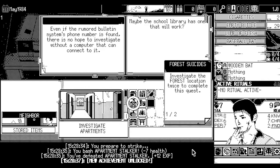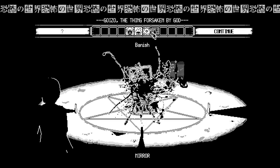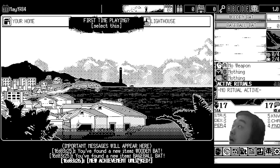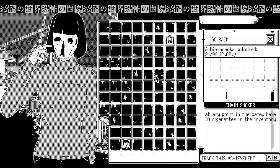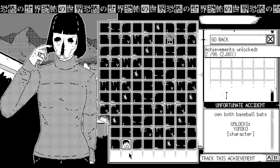Make sure they're both in your inventory just for the game to check. You could also just make a custom character and give yourself both of those bats, but where's the fun in that? You don't have to survive the run unless an achievement explicitly asks you to win or survive. Either way, you'll get the achievement and unlock Yumigo as a new character to play as.